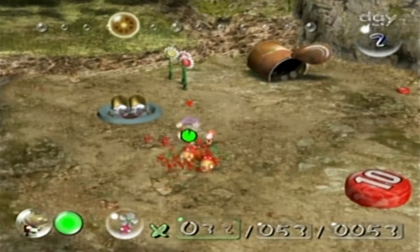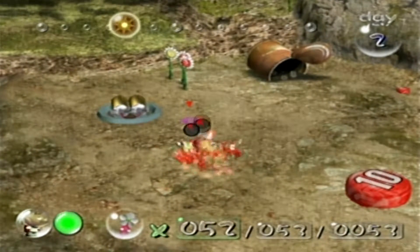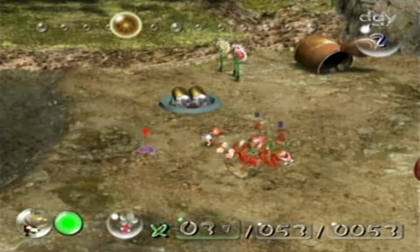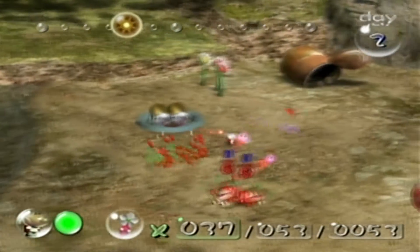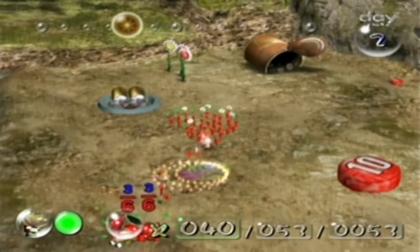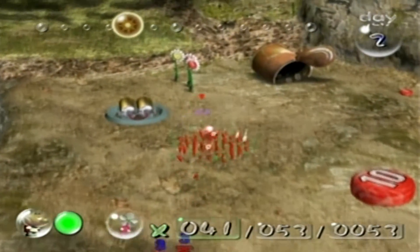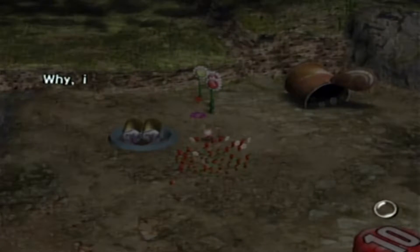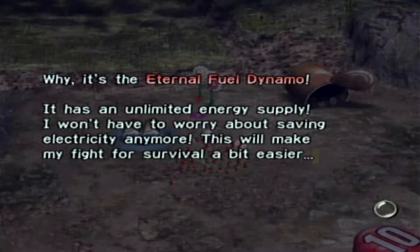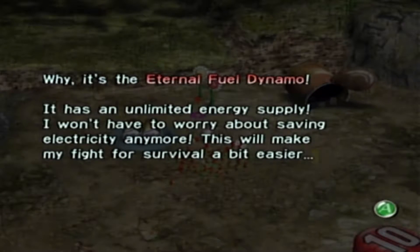Pikmin can trample and just trip over, which is never fun. One thing you wanna keep in mind, by the way, is that if a Pikmin gets eaten by a Bulborb, it's not the end of the world yet. Because if you kill the Bulborb fast enough, they haven't had enough time to fully chew on the Pikmin, so they're not gonna die.